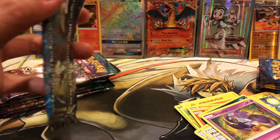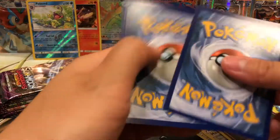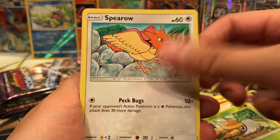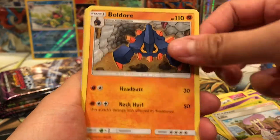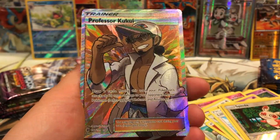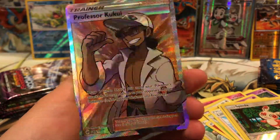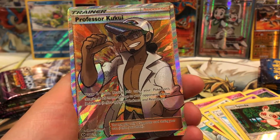Here we go - we have our Sun and Moon base set again. Opening Sun and Moon base set is such a nostalgic experience because it's been a while since I opened tons of Sun and Moon base set. Metapod, Lilly, Beedrill. We have our Spinda Reverse, and our Rare... oh yes! Oh my God. Guys, I'm so sorry. This is crazy. Professor Kukui - I am missing this card. This is the trainer card that I do not have. This is crazy!